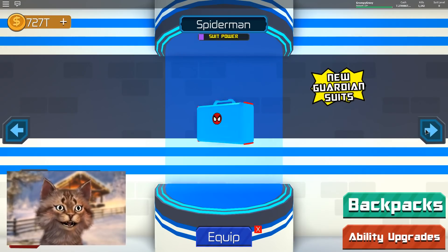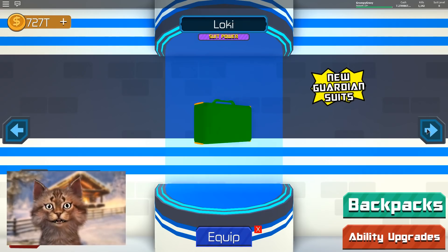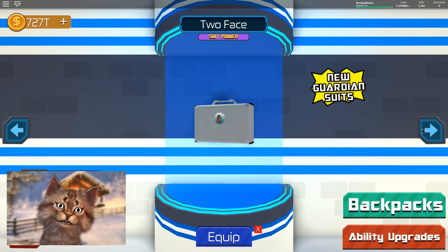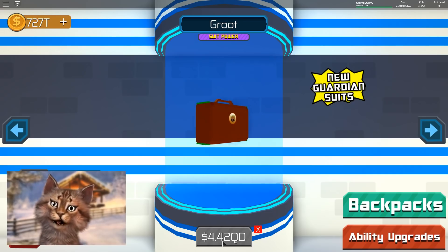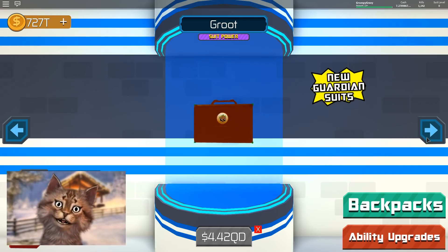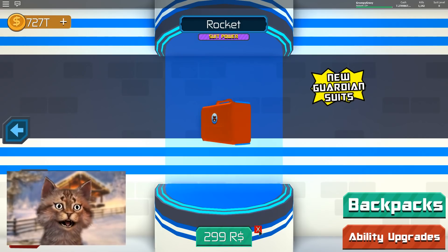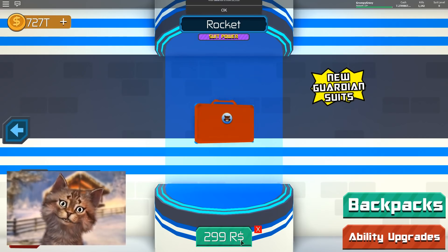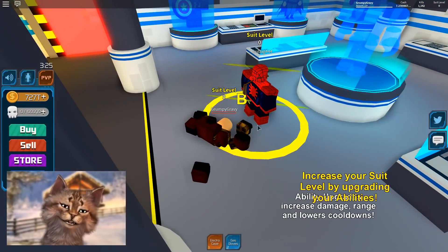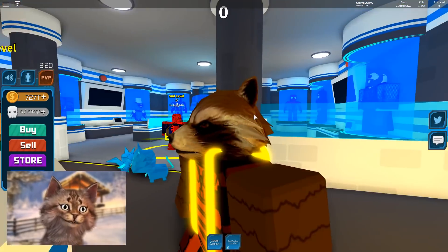Let's go and buy these Guardians of the Galaxy heroes. So we got the Infinity Suit, Joker, Loki, Bane, Two-Face, Mysterio — that's what I have. Then we have Groot for 4.2 QD, Gamora, Star-Lord, Drax, and then Rocket. I'm guessing Rocket is the only one I'm gonna be able to afford because he just costs Robux, so I can purchase him right now. Look at me — we got Rocket Raccoon!